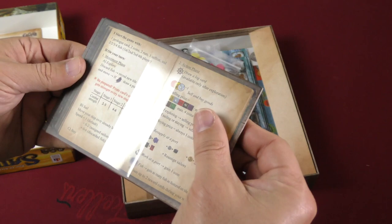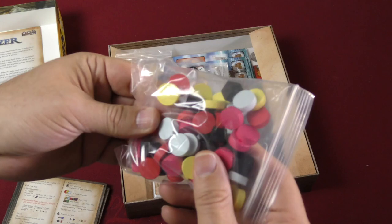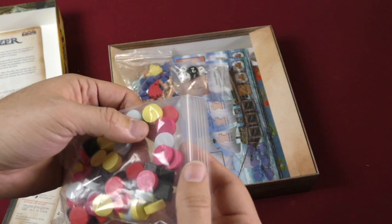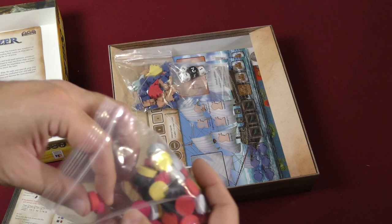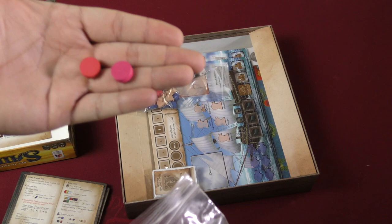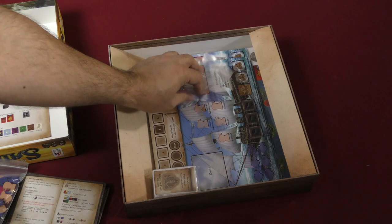We've got some boards here — player aids, very nice super thick cardboard. The tokens are unusual colors: red, pink, orange, yellow, gray — they look a little different than usual. I'm a little worried about whether these are supposed to be player colors or mark something important, because two colors — the pink and the peachy-reddish one — are pretty similar and close to each other.